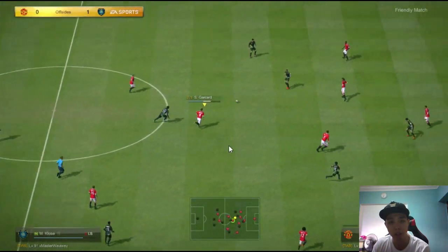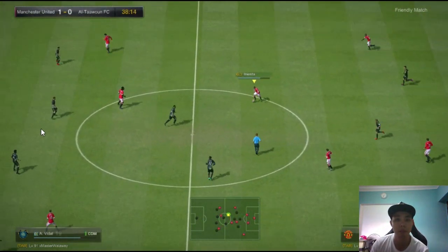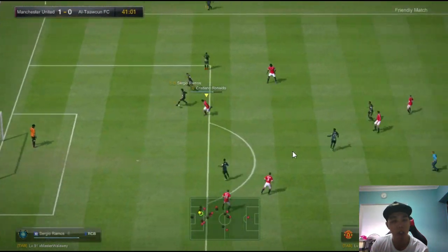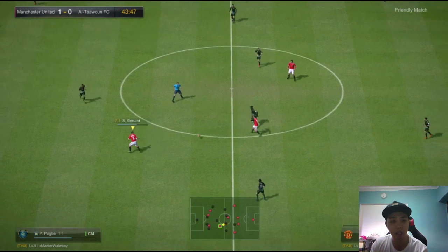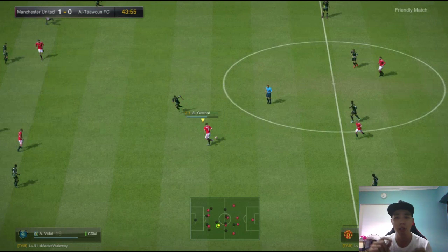Gerard is still sprinting back and he makes a mistake. Look at the way the opponent charges in — so many people charging in, there's no shape to their defense, and that's why it's so easy to break it down. Look at my Iniesta. If you're a new player you may not have this ability yet, but if you've been playing a long time you should develop the sense of anticipation — knowing where your opponent is going to pass. Try to anticipate and position your midfielders in between so you can intercept.